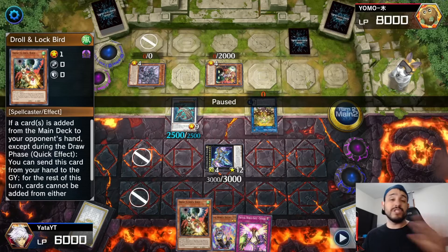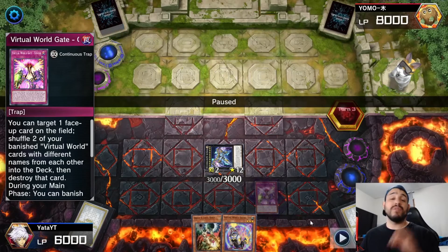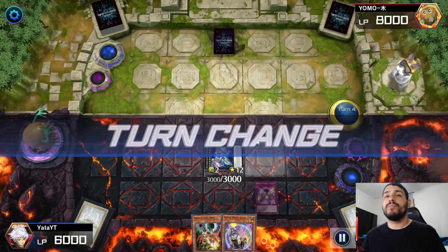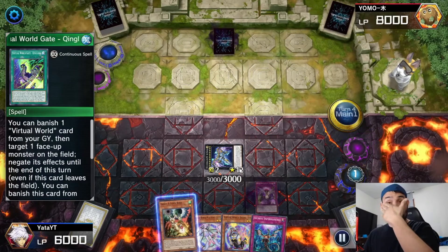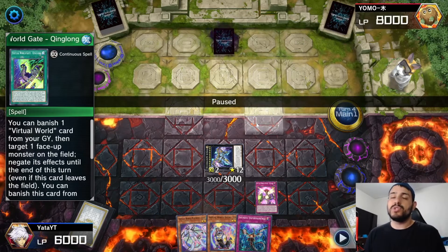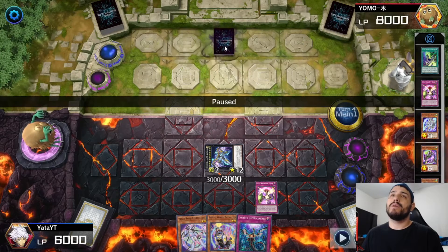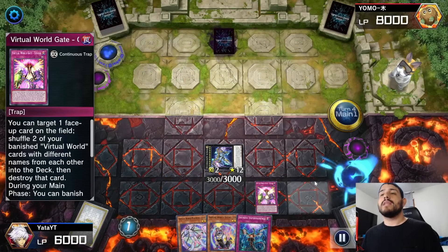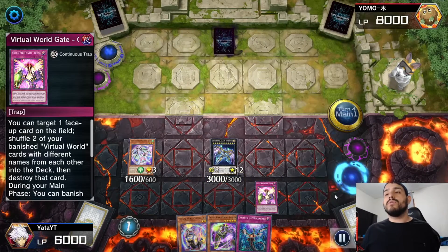I activate Zeus to wipe the field and set a copy of Chuchi, feeling confident. On his draw phase he sets one card. I activate Chinglong searching Lulu. In hindsight I probably should have activated Zeus during the end phase to send the back row even if Chuchi gets sent to the graveyard — you never know what they could set. But I felt confident and activate Lulu sending Chinglong, adding Roshi from deck to hand.